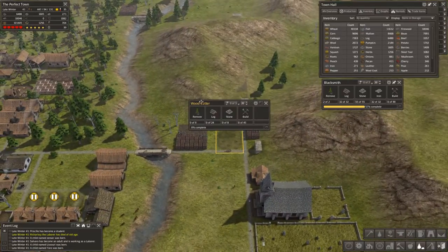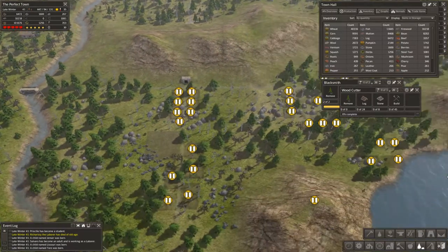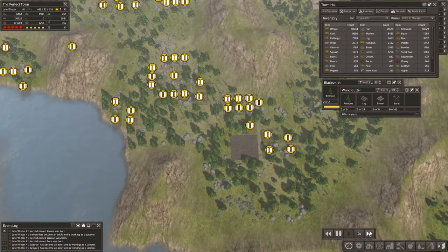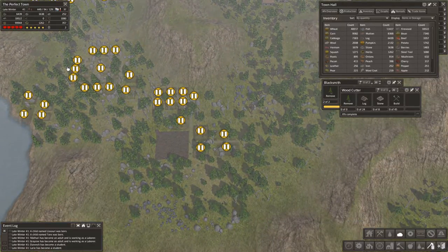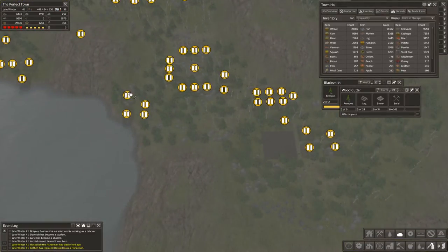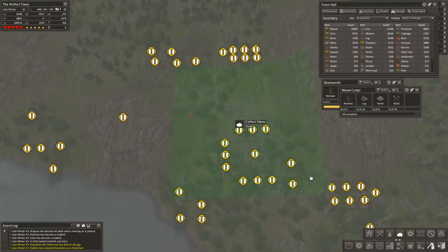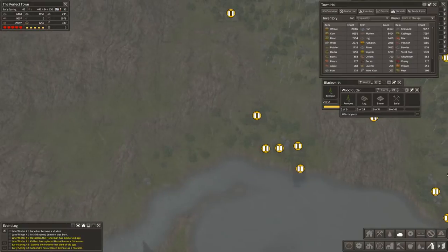We'll go ahead and plop that woodcutter in there. Since this stockpile is complete back here, we're going to start collecting all the stone and iron from back here, which will only help when we go to build everything. It'll also save the foresters from having to do it.